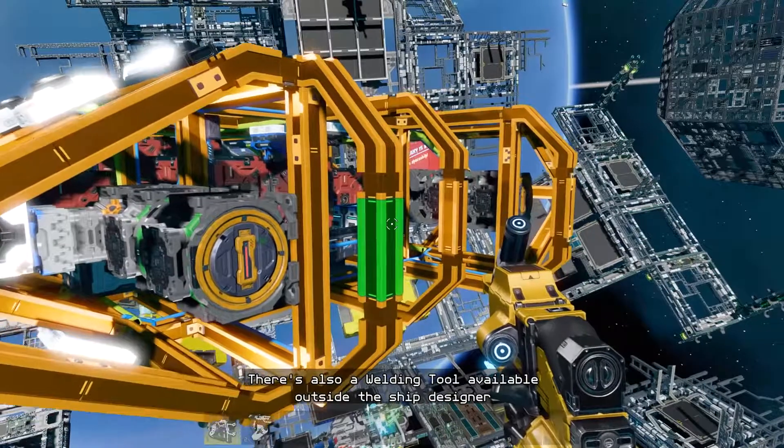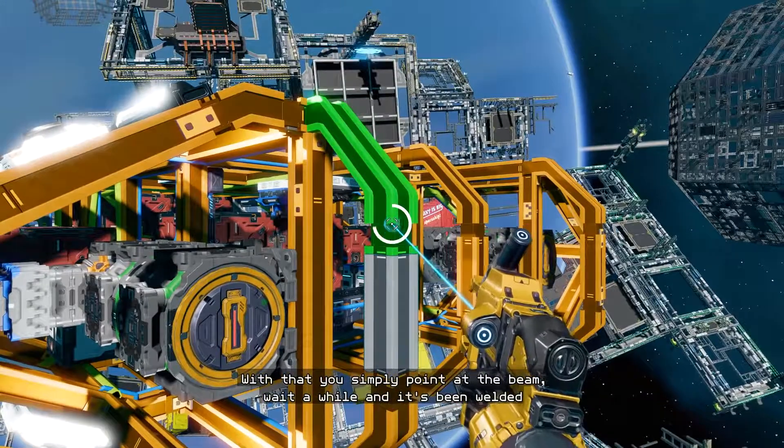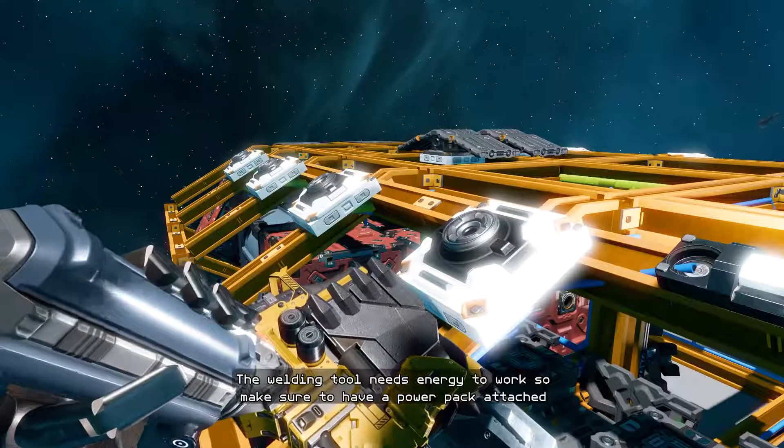There's also a welding tool available outside the Ship Designer. With that you simply point at the beam, wait a while and it's been welded. The welding tool needs energy to work so make sure to have a power pack attached.